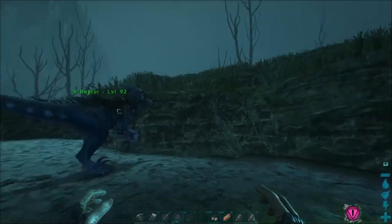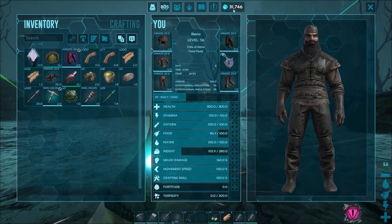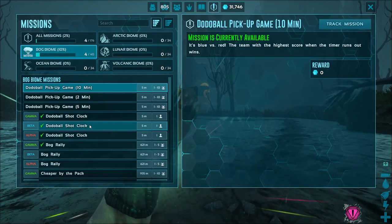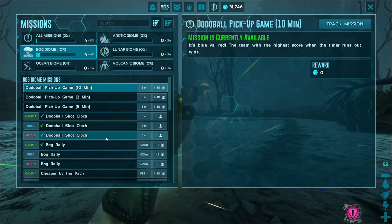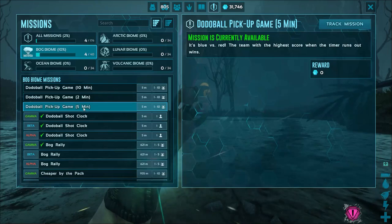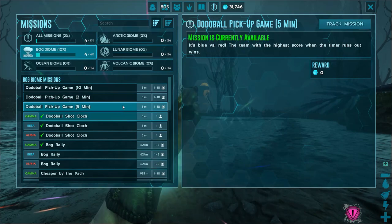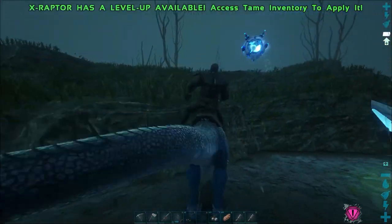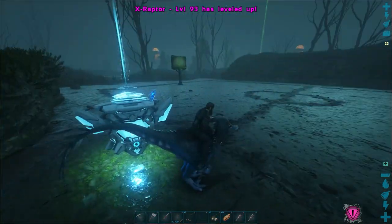So we got 14,200 hexagons. Woo, buddy! And that's it for this one, so we've done all of them. We got 31,746 hexagons total. Dodo shot clock is totally completed — that's awesome. Those are pick-up games, that's one where you play for a couple minutes. I think we've done pretty good on this one. They got a lot going on with the games and stuff in here. Makes it a little bit different — it's not the usual ARK, but they changed it up a little bit.